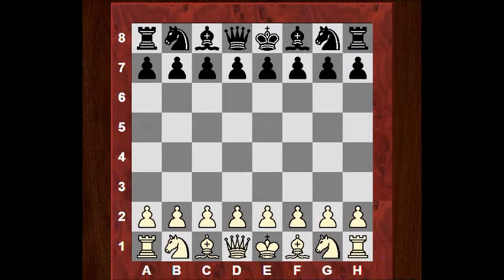Morning all. There was a very exciting game played yesterday in the FIDE Grand Prix which caught my attention. Playing white was Boris Gelfand, playing black Dmitri Andreikin. So let's see the game - it was a Queen's Indian defense.